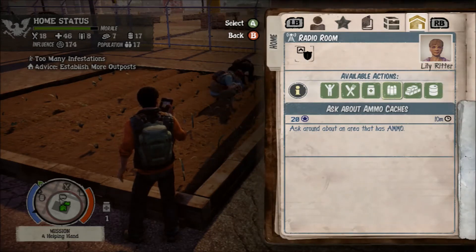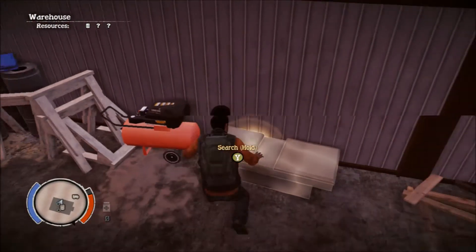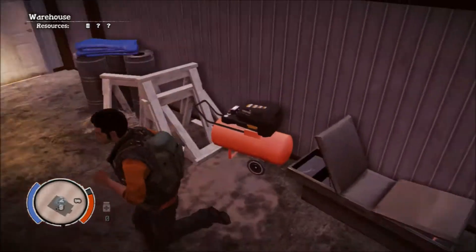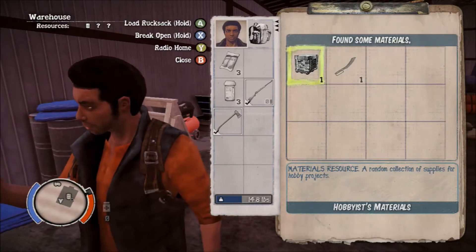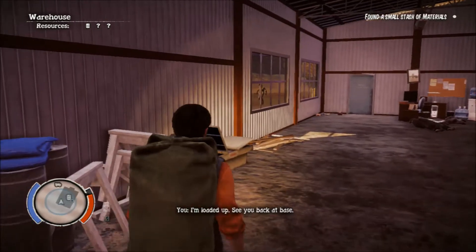That 25 materials I can grab from a warehouse or a construction site. So I'm in a warehouse right now, and I'm searching through crates and all that, and I'm going to come across a thing that says hobbies materials. It's going to give me two options: either load rucksack or break open.